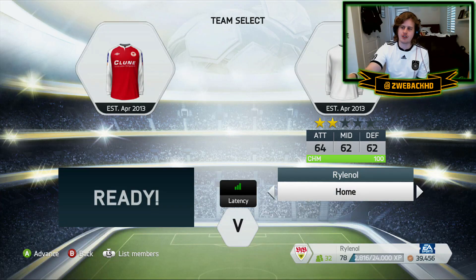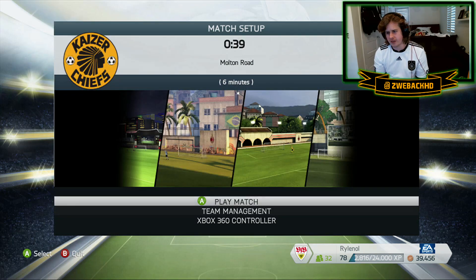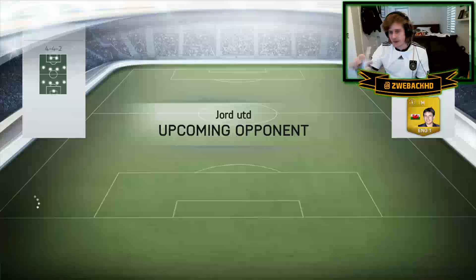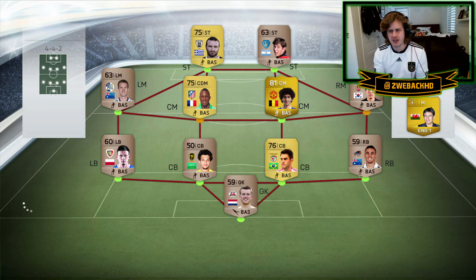I've got two kits — one looks like the German home kit and the other like the German away kit. We're going to roll with the Deutsche Heim kit. I'm facing George United. He's rolling with... who's that? Cotsoles? That is the most unflattering picture of an Argentinian I've ever seen. Or is that the Uruguayan? He's got Fellaini.